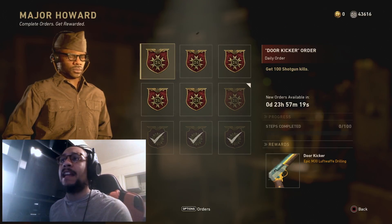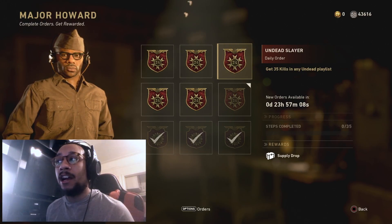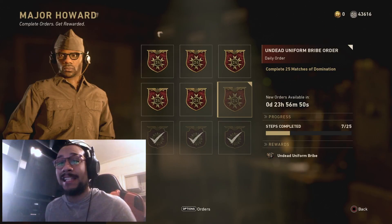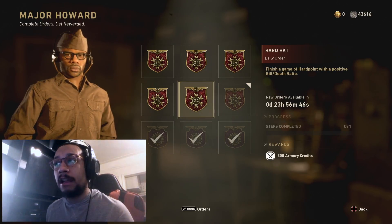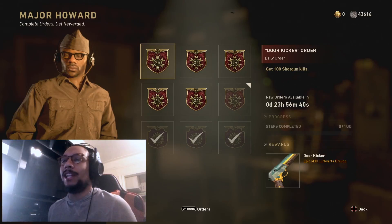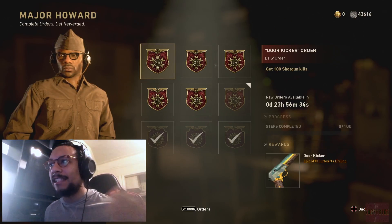Before we get into that, here are the rest of the orders: commend 10 fellow soldiers, get 35 kills in any undead playlist, complete 25 matches of domination — I still haven't completed that one so it hasn't refreshed yet — finish a game of Hardpoint with a positive kill/death ratio, and get 55 kills in War. Pretty simple stuff. For the Door Kicker, I'm going to go into Shipment with a combat shotgun or a toggle action and see what we can do.